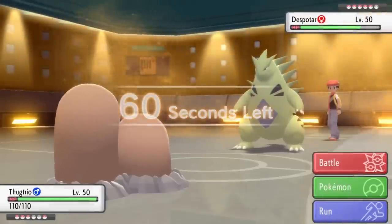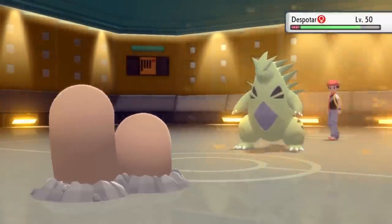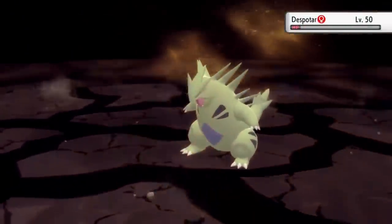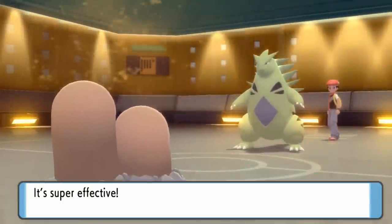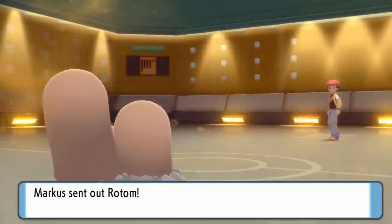Free switch into the Dugtrio. This thing's Arena Trap basically makes it so Tyranitar cannot do anything except stay in and accept the fate of being quaked. The obvious move is to go for the Earthquake and that takes care of the Tyranitar, which is great. Dugtrio is one of my favorite Pokemon to play with — it's one of the best revenge switch-ins in the game. I didn't even need the crit but it takes care of Tyranitar and that is pretty solid.